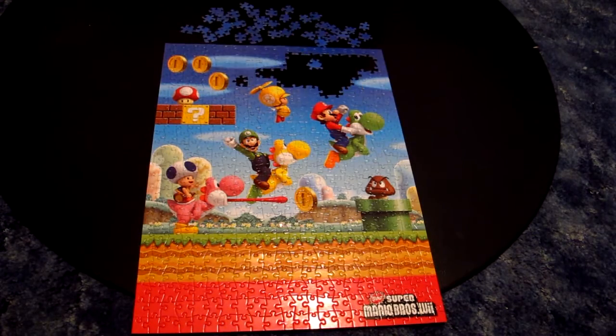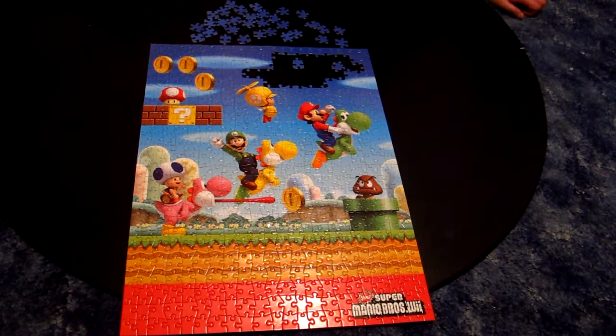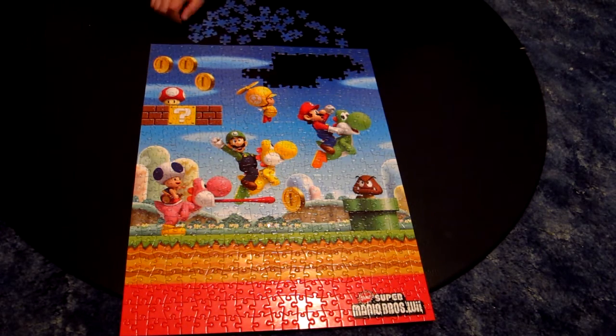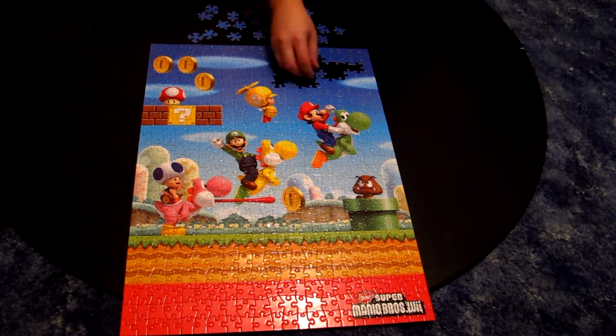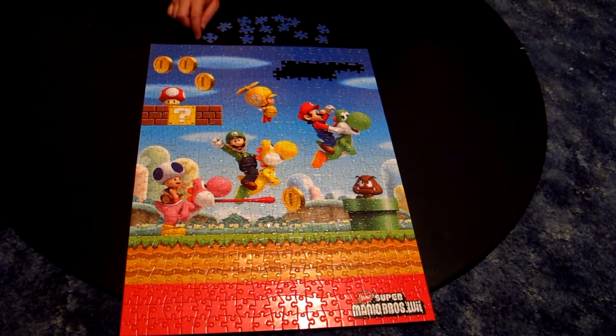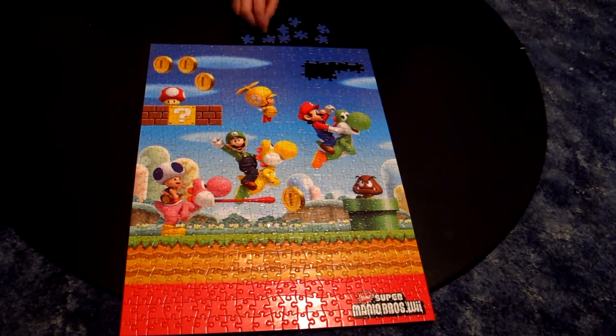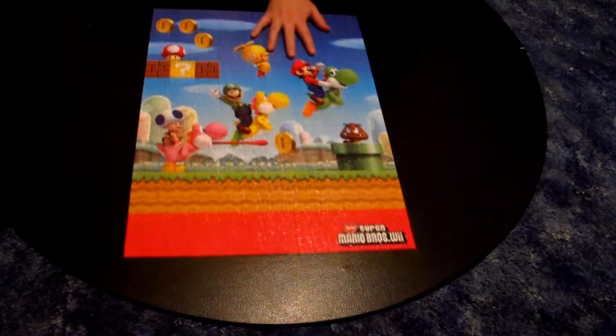Usually what I end up finishing with is the sky, especially if there are other things intertwined with it like characters, namely because it's a solid color section that's usually gradiated as well — so it's kind of hard to tell pieces apart unless it's by shape. I like to get the other shapes of surrounding pieces in place first to make it easier. And that's pretty much it for the puzzle — hope you enjoyed and I'll see you later.